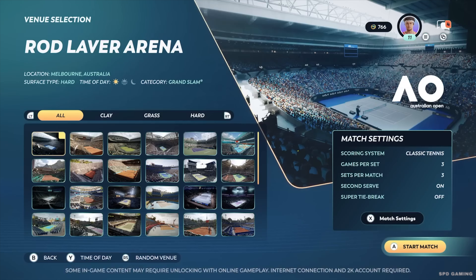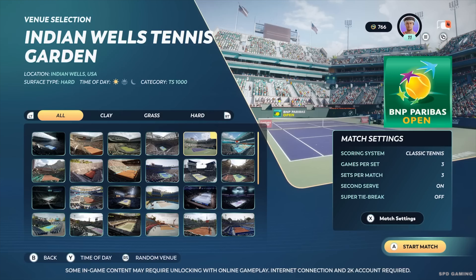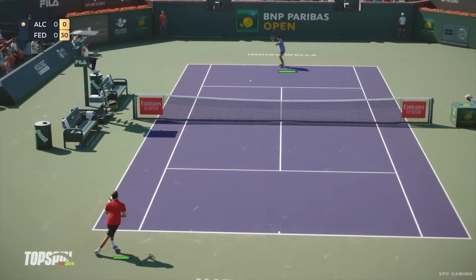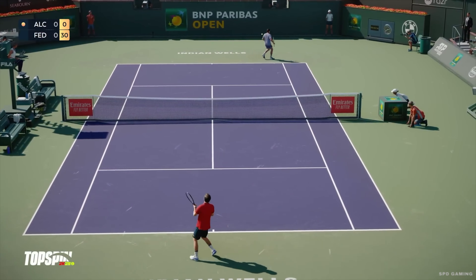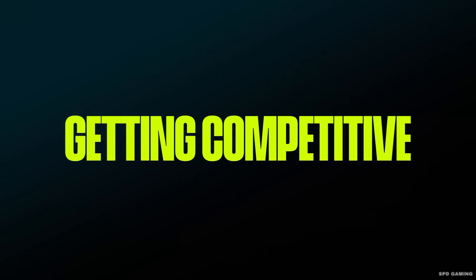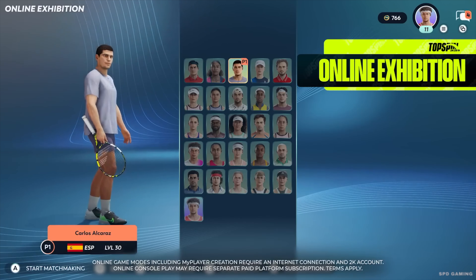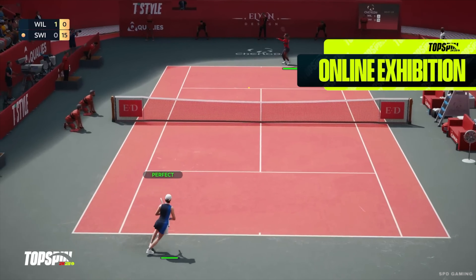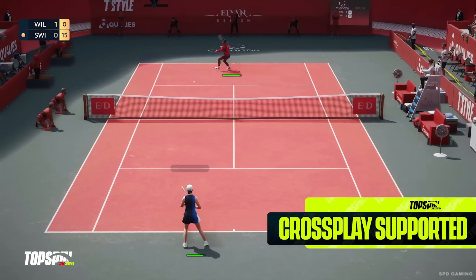Finally, select a venue and your favorite match format and you're ready to go. Exhibition mode is a great way to get a sense of the different play styles and how attributes impact gameplay. After practicing in exhibition mode, you can use your 2K account to go online and measure yourself against other players. Online exhibition allows you to select your player and find a friendly match against another player of your level. We're also very excited to announce that all online game modes support cross-play for the first time in the franchise.